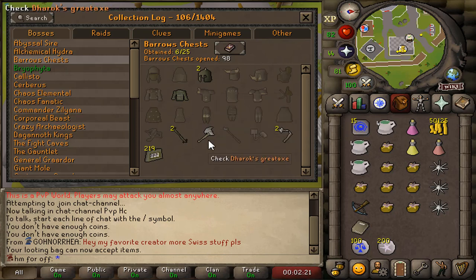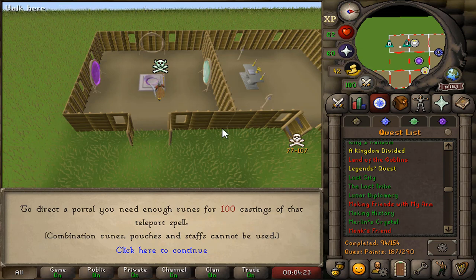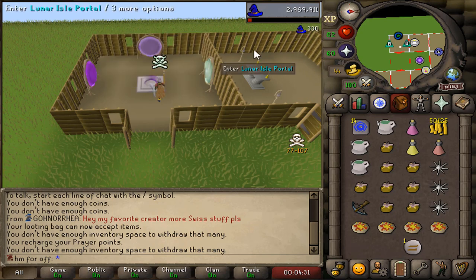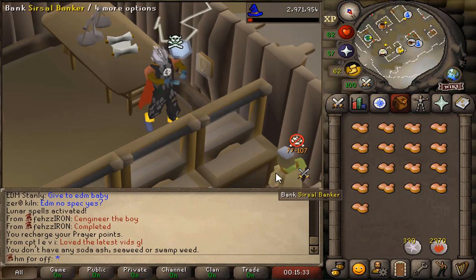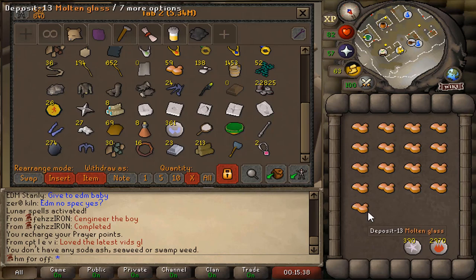In the last episode I completed the quest Lunar Diplomacy. To get to the island quickly, I need to unlock it in my house — there we go, the Lunar Isle portal. Ever since I unlocked the Lunar Spellbook, I can use spells such as Super Glass Make, which creates molten glass very quickly and can be done safely in a safe zone.